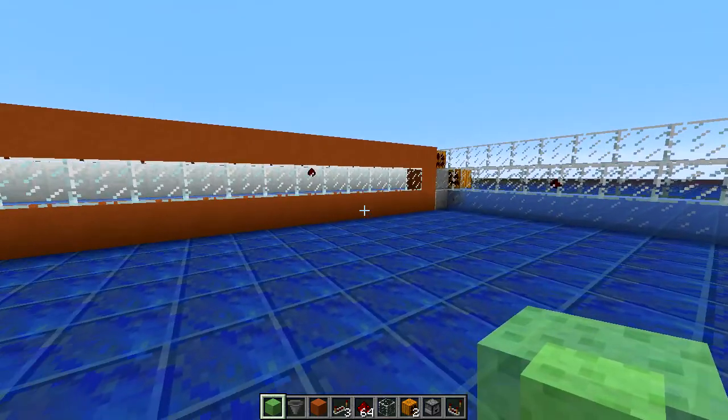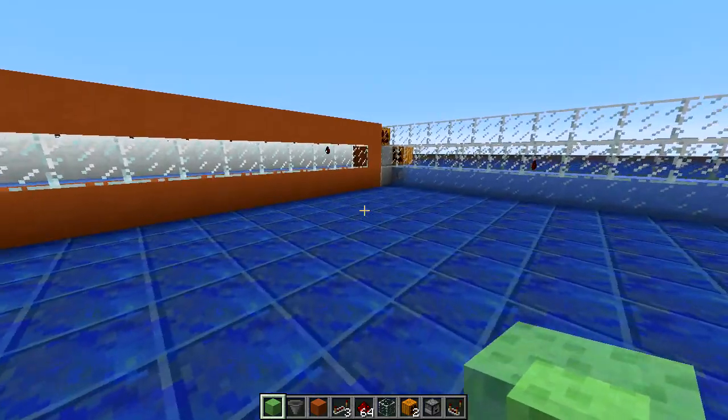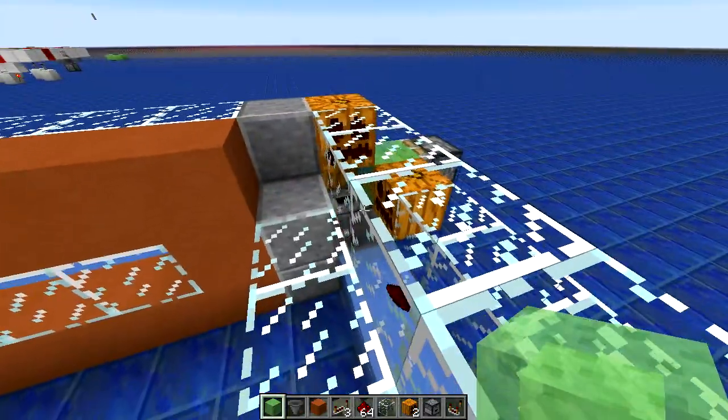This behavior was added last snapshot, but the one I'm using here was just added this snapshot, which is being able to do horizontal pushing of entities.